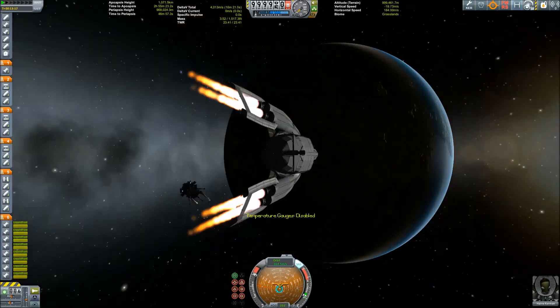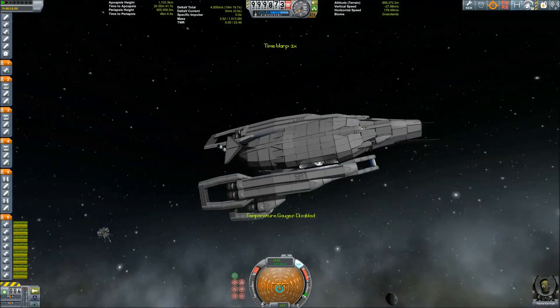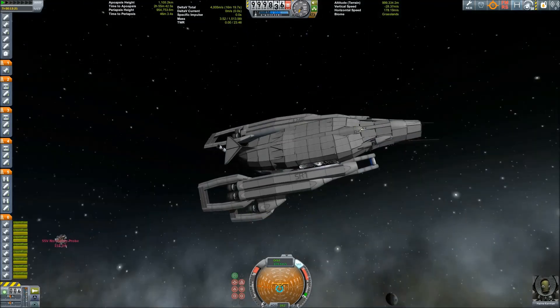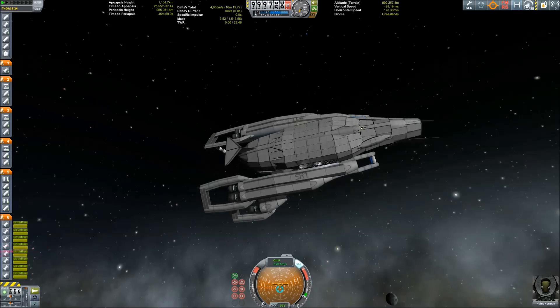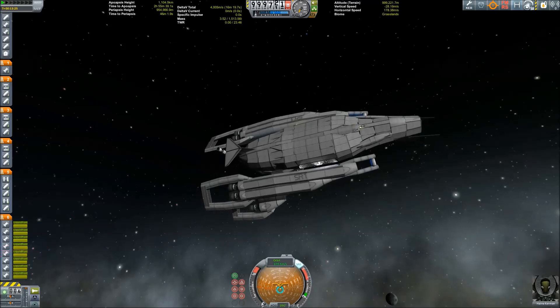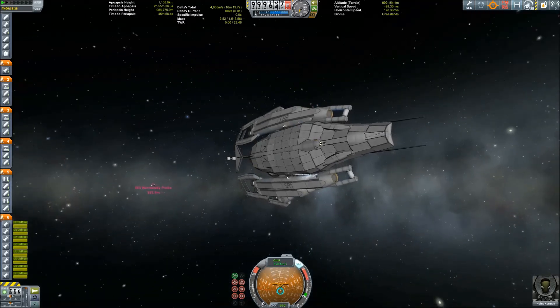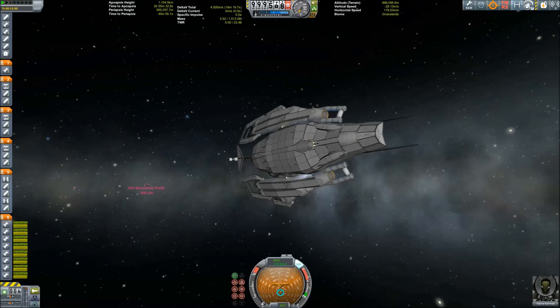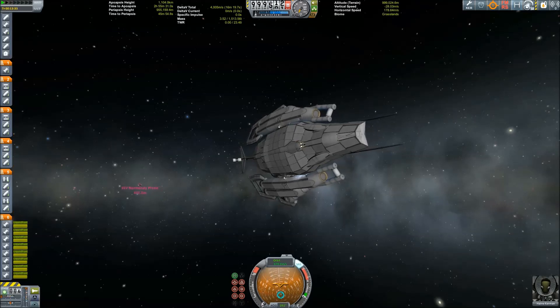Witness the power of this fully operational spaceship — it can fly! It does not break apart, at least not once it's out of the atmosphere. The four Kerberdyne KR-2L — short name Rhino — engines provide loads of thrust and you can get quite easily from A to B. But in order to turn, you can see it right here — I'm trying to turn this baby around.